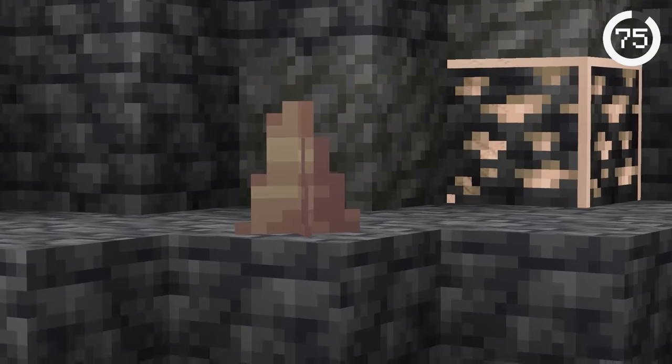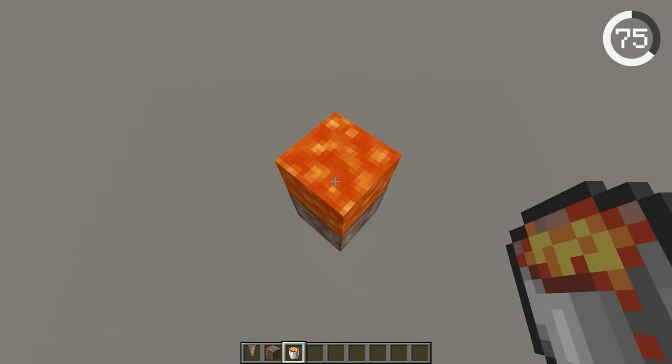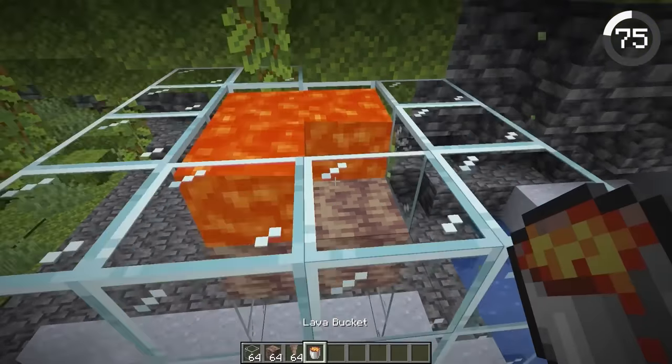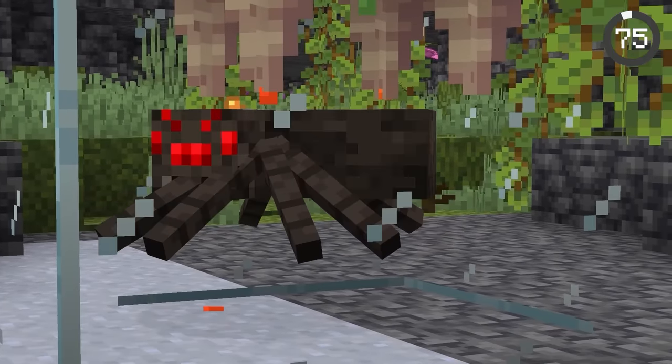Lava and dripstone is a deadly combo in Minecraft. If you place lava on top of a dripstone block, it'll make lava slowly drip down. You can set up a glass chamber with a few lava dripstone blocks to literally rain fire on hostile mobs.